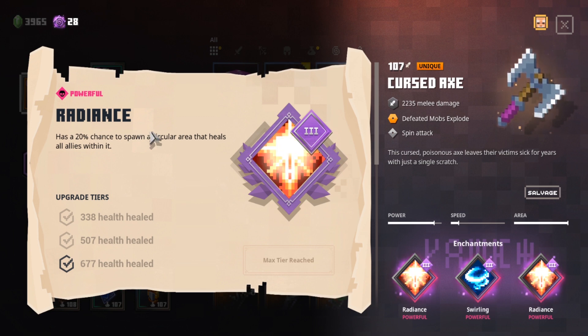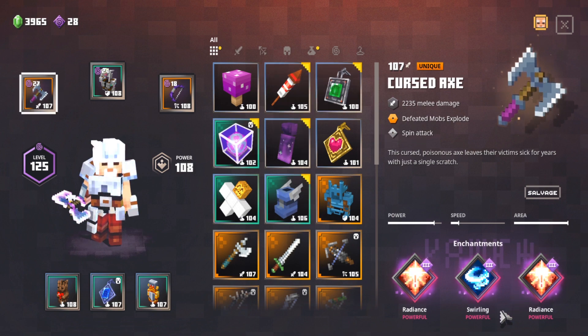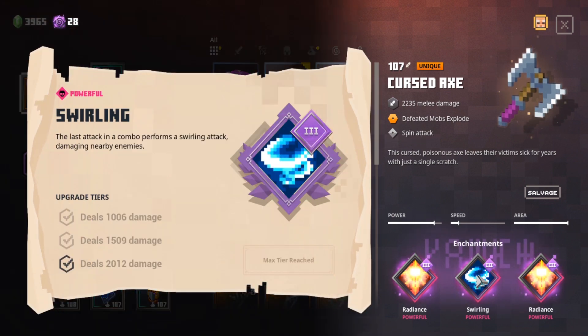That's really overpowered, which means you can stand in huge groups of mobs and not worry about dying — you'll just get healed over and over. And even though the double axe already spins, Swirling is so good because every three hits you do a full spin that does an extra 2,012 damage, massively increasing how many mobs you can deal tons of damage to.